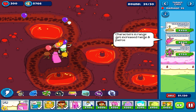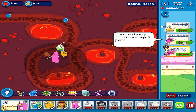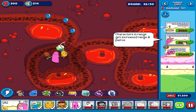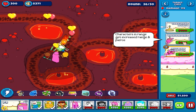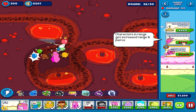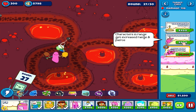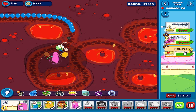If we unlock Flame Princess, which we will be unlocking in the upcoming rounds, we may be able to place characters in those lava pools.